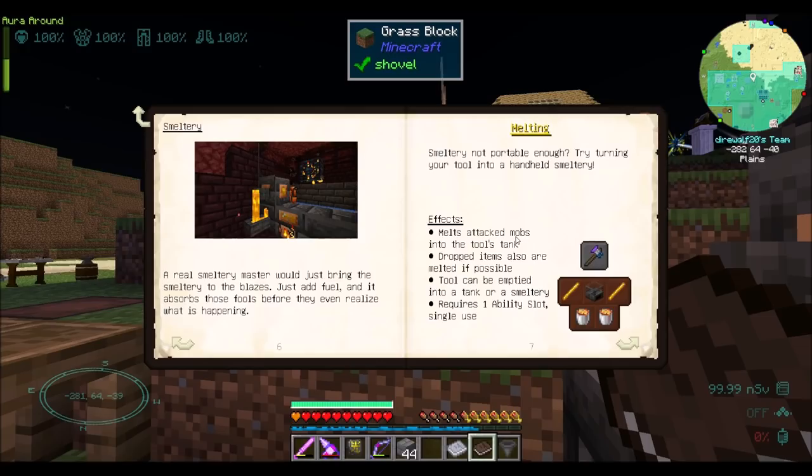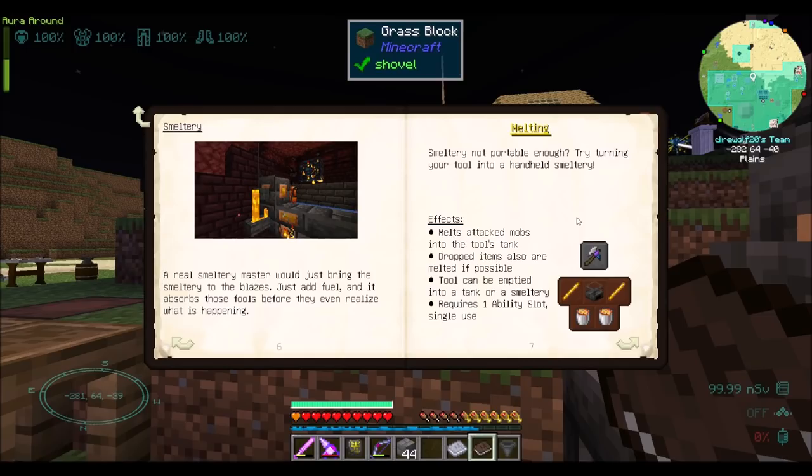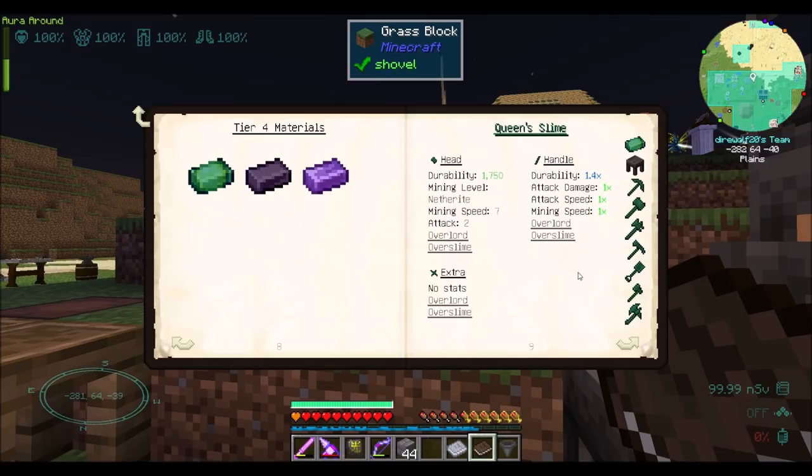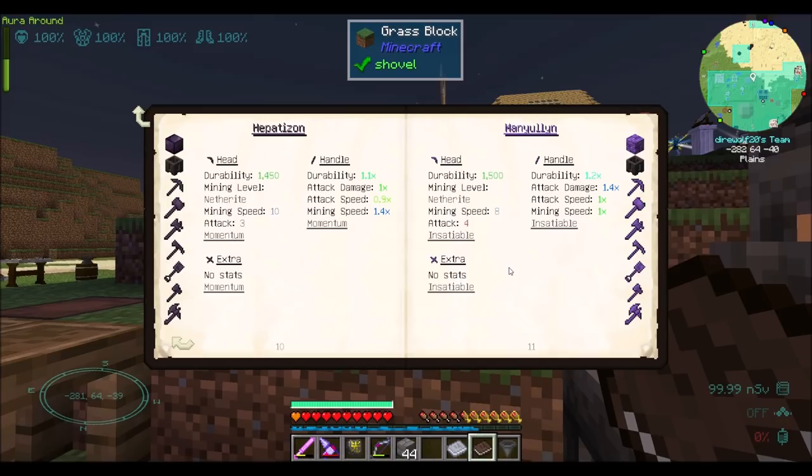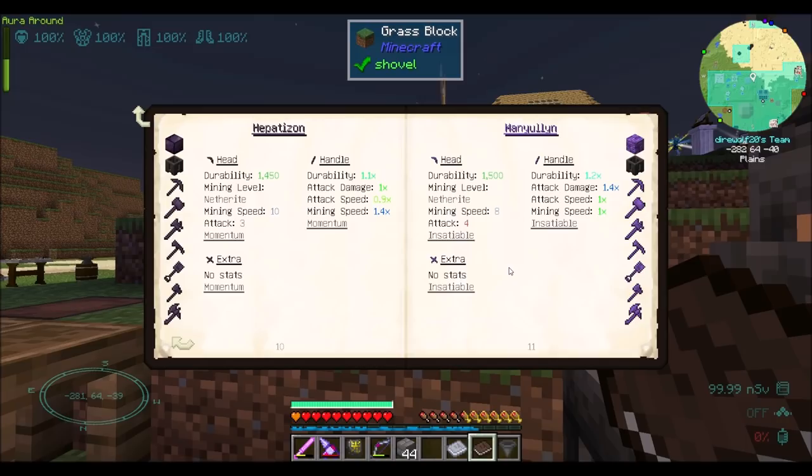Check this out — there's a melting upgrade that you can apply to weapons. Melts attacked mobs into the tool's tank. Dropped items are also melted if possible. Tool can be emptied into a tank or a smeltery. Requires one ability slot, single use. So you could literally put this upgrade on your sword, go attack a blaze, it'll have an internal reservoir where it collects the molten blaze, and then you can come back home. That's kind of cool.